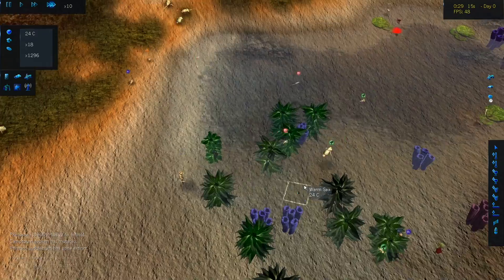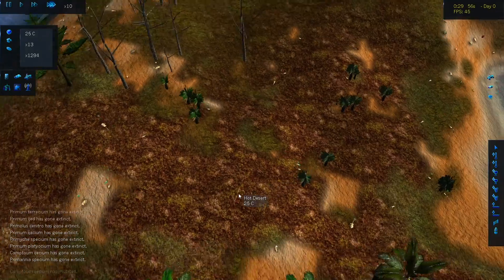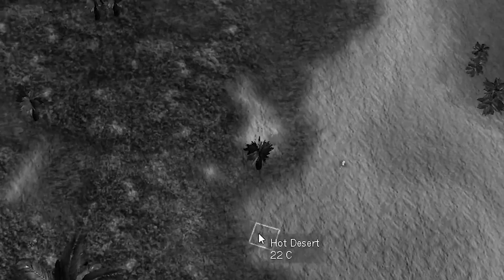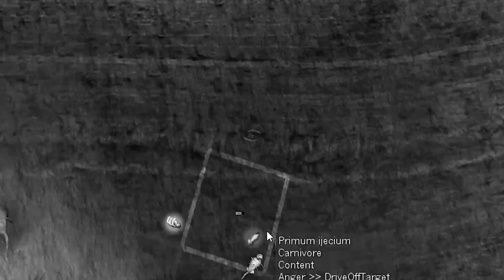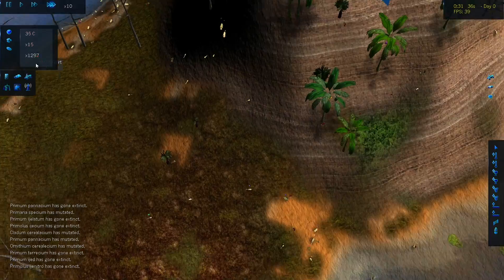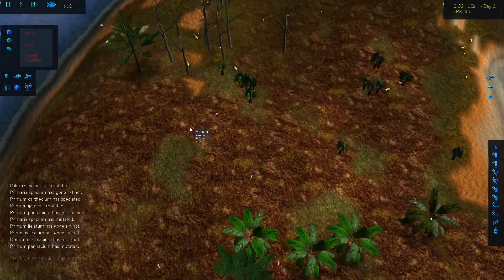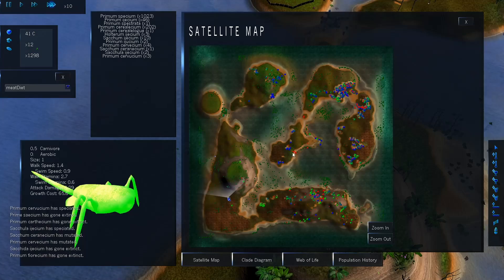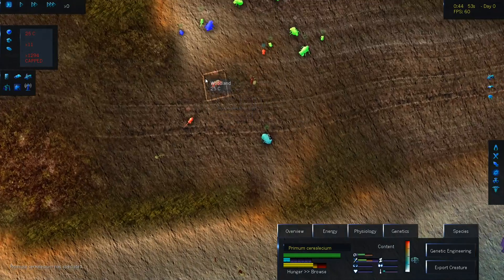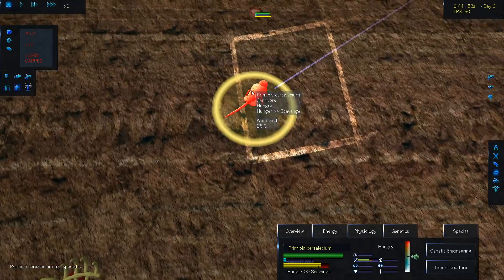They started attacking each other almost instantly! Look at this - they're hunting each other already. They are definitely cannibalizing themselves. The good thing is they're so fertile they can eat each other and there's no population problem - we're still capped. We do have some carnivore creatures over here helping out.